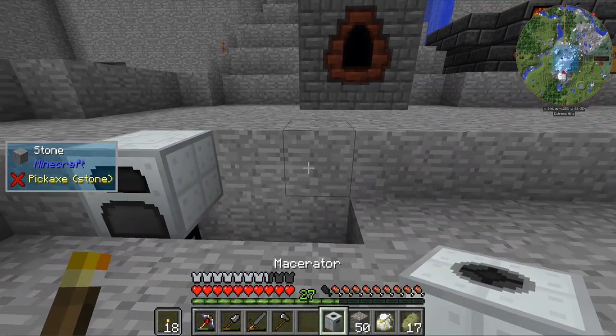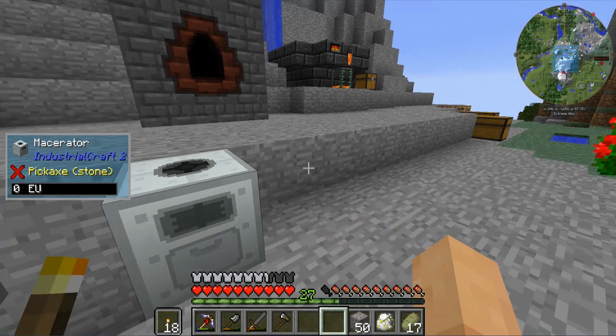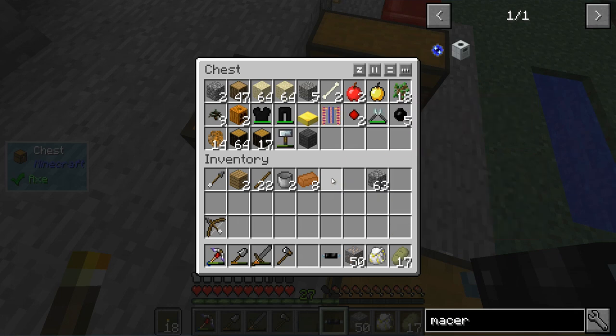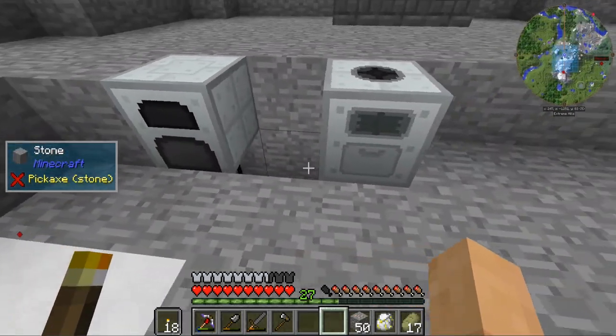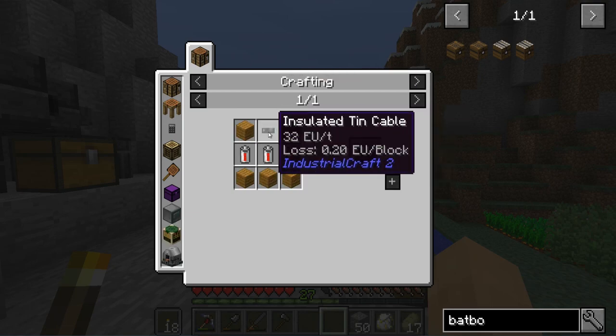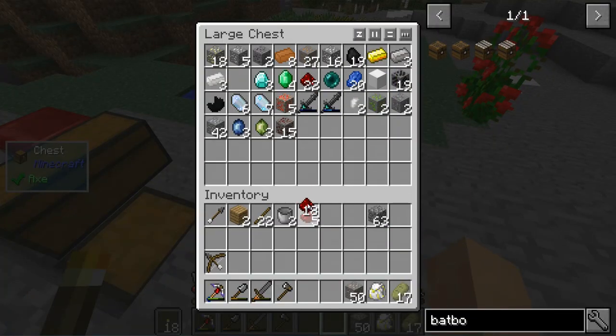I want to place it down — I think right here, with a block in between. We're going to place it down there. The problem with placing it there is we definitely have to deal with some more insulated tin cable as we go, instead of just placing it right down beside. So we're going to place that down like that. And I decided I do want to get that bat box — I definitely want to get that bat box.